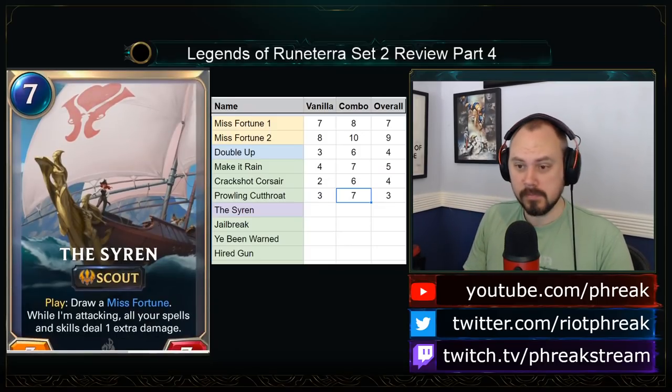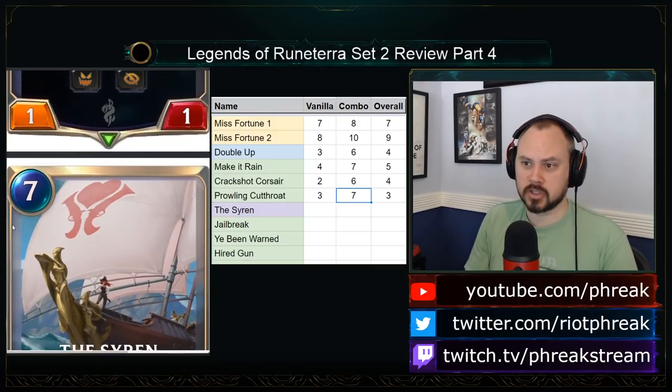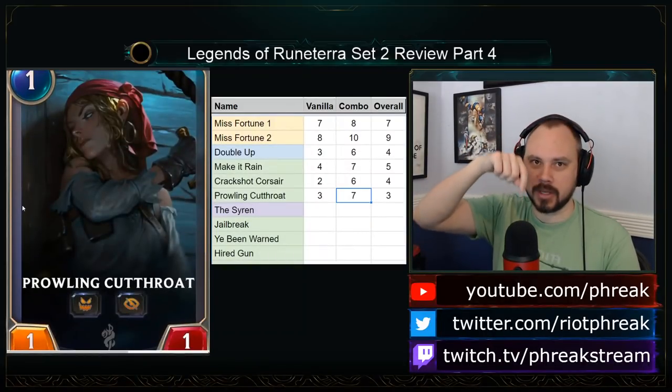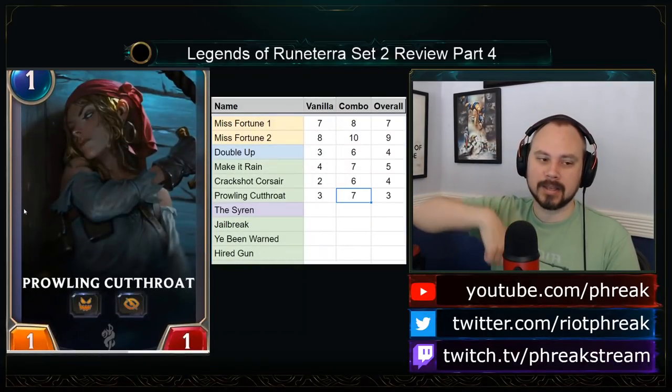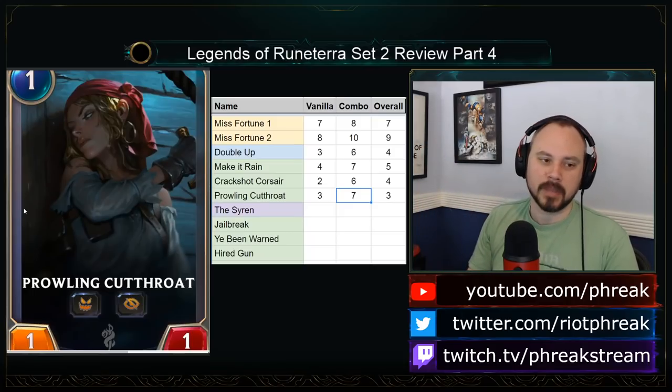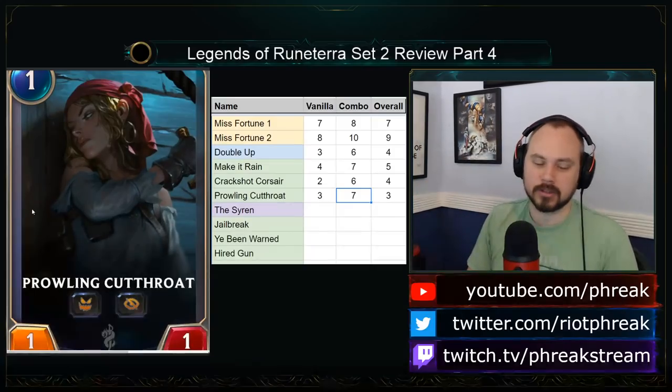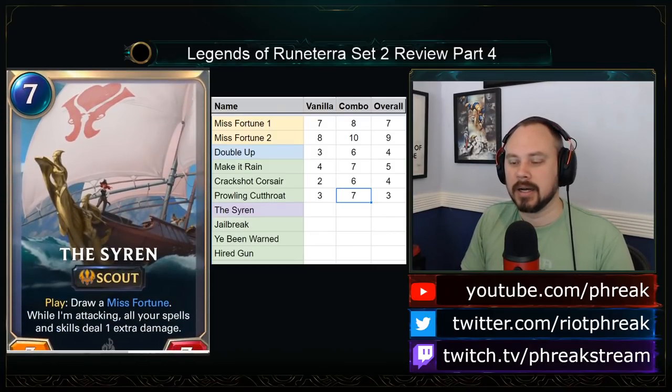Sorry Ionia, you're not getting played in this deck — you don't have enough 1-drop synergy. There are too many good Bilgewater 1-drops to make Ionia Affinity good, unless Ionia can force something to top deck. If you can force Affinity by jamming a card from your hand on top of your deck, Affinity decks are amazing, but not here.